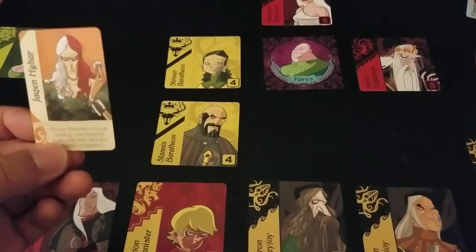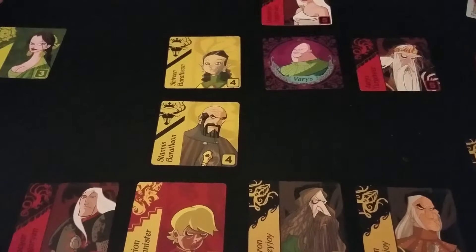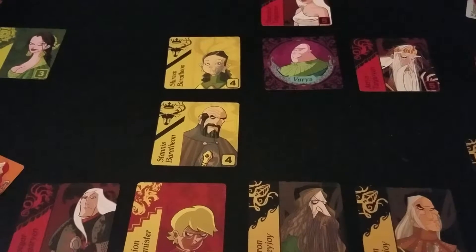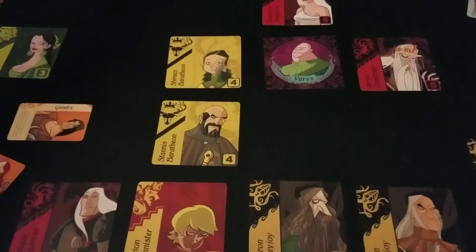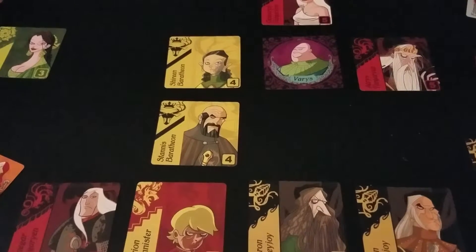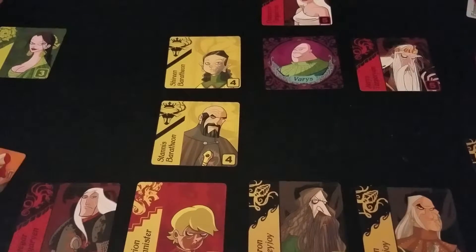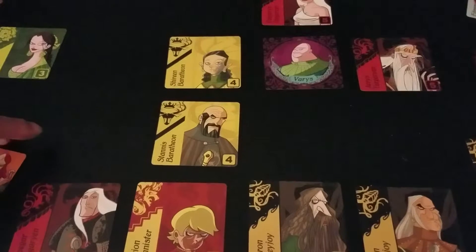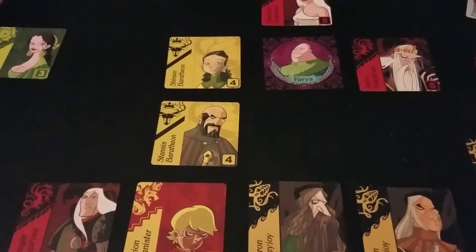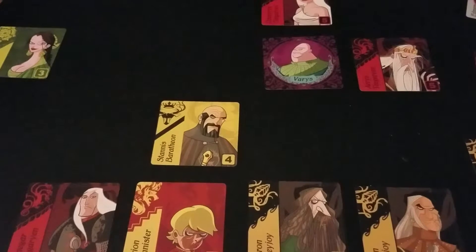This player is going to take the killing companion — kill one character in King's Landing, one character in any play area, and one available companion. Let's kill the Baratheon guy out there so he does not have a banner. Actually, let's kill Shae, because whoever gets Tyrion Lannister, she's going to count as two — so we'll discard her. Then we'll kill Robert Baratheon off that player's area, and kill Shireen as well. Okay, that's gone — wow, that's awful.